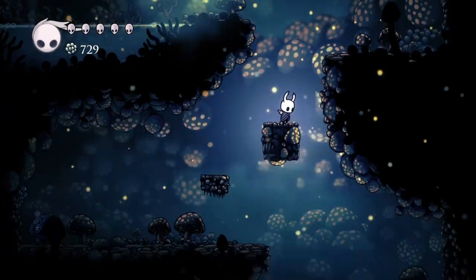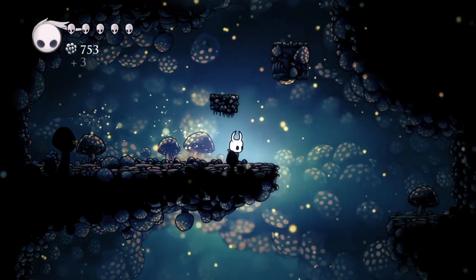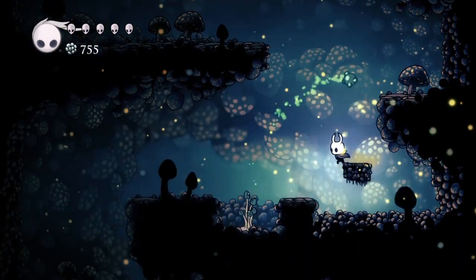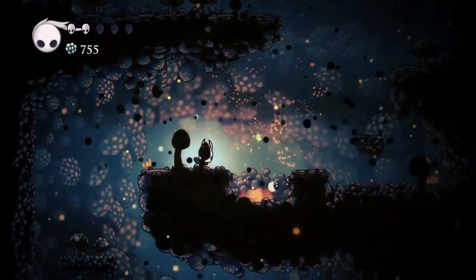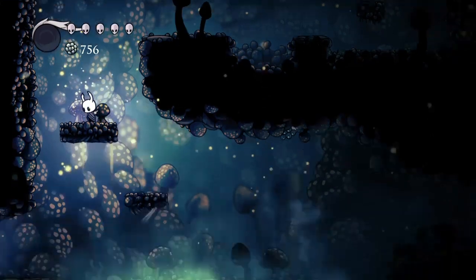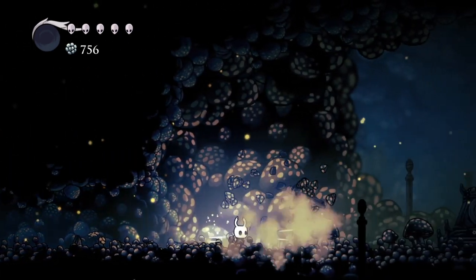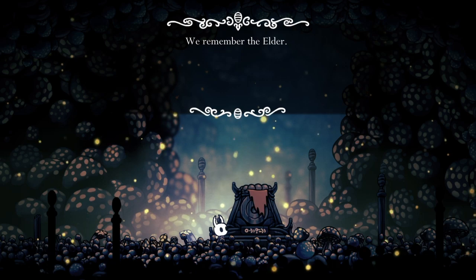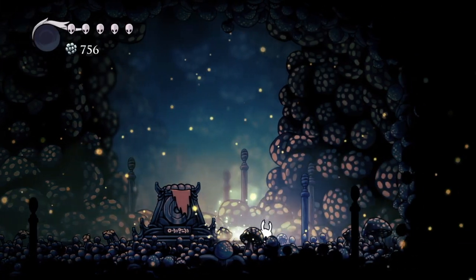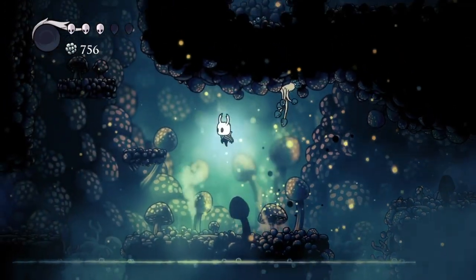Gotta be careful around here - phew, that was scary. Don't hit their explodey things. There's another one on the ceiling. I'm gonna go down to the right, I think there might be another save bench. 'We remember the Elder.' Nevermind, this is something I can't do yet - this is a dream boss fight. I still haven't even done all the dream boss fights in my save file.